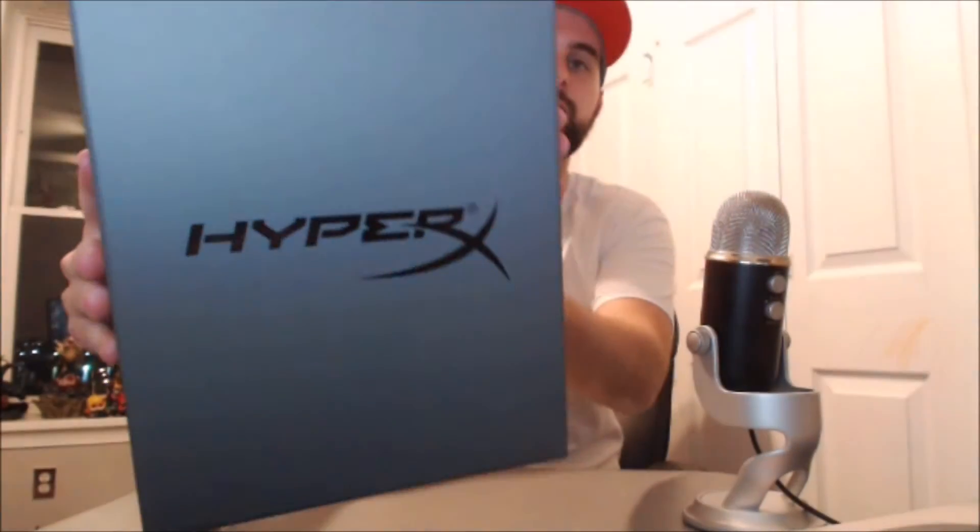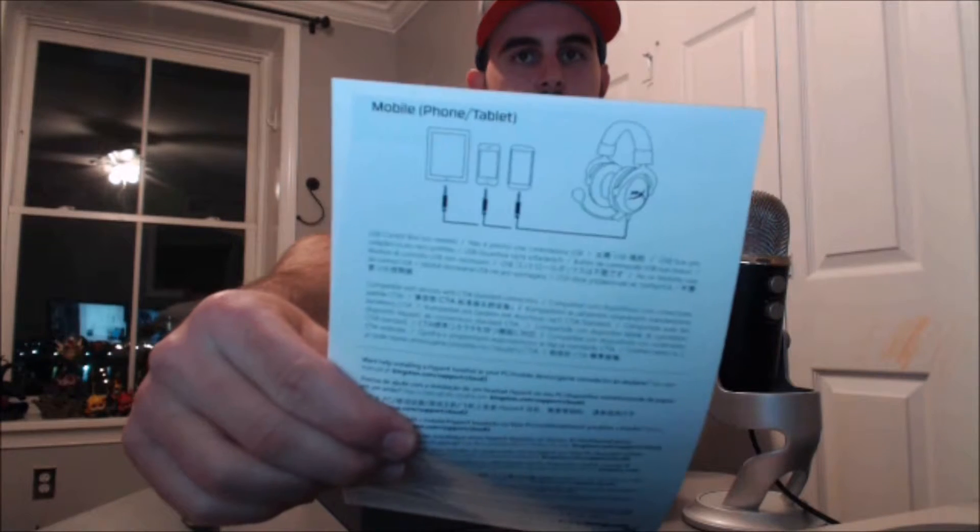Let's get to the unboxing here. So we're opening this up — finally we have the HyperX packaging, it's pretty cool, almost looks like a shoe box the way the top comes off. You have some instructions here on how to connect this to a mobile phone or tablet, which is cool if you want to hook it up to your phone. There's some nice foam packaging here on top to protect it, which is definitely awesome — I love this packaging.